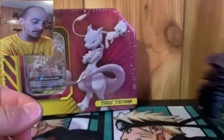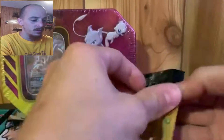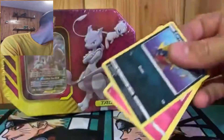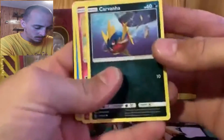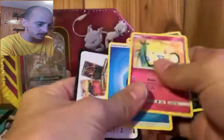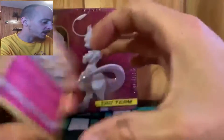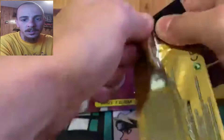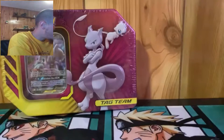There are 23 packs so I believe that's 69 cards, so let's get into it. All right, so we got Carvanha, Togepi, and a Water Energy - not bad. The cards are actually really nice and crispy, which is really nice, so that's a good thing. Let's just keep on opening them.